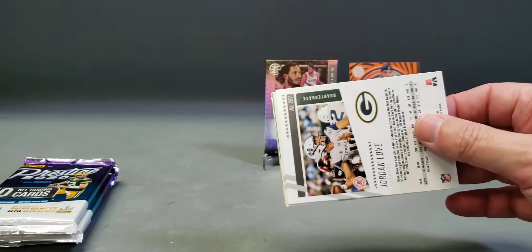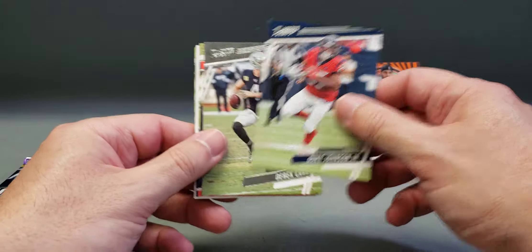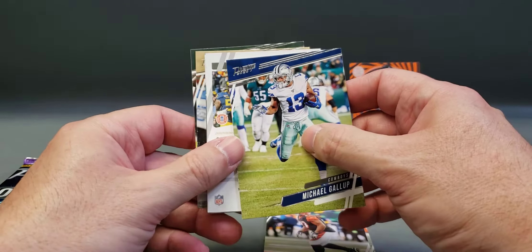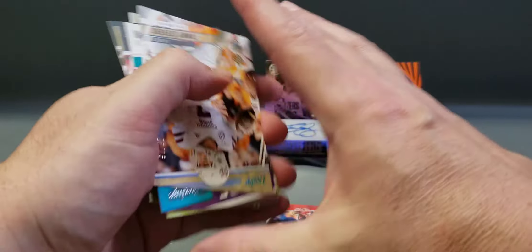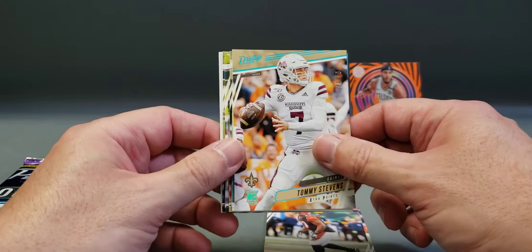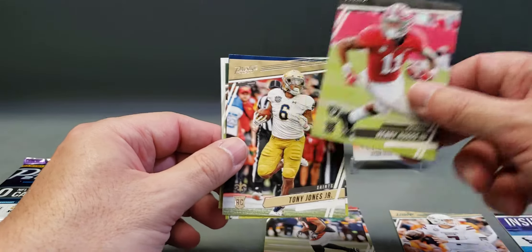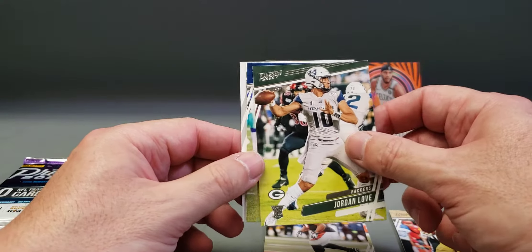We got a nice rookie on the back here — Jordan Love! Duke Johnson Jr., Derrick Carr, Gino Atkins, Michael Gallop. It looks like our first auto is in this pack so we'll move this to the back. We got a numbered Tommy Stevens rookie card out of 25, a Deshaun Watson insert, Henry Ruggs III rookie card, Tony Jones Jr. rookie — there's the Jordan Love. This is a nice pack.